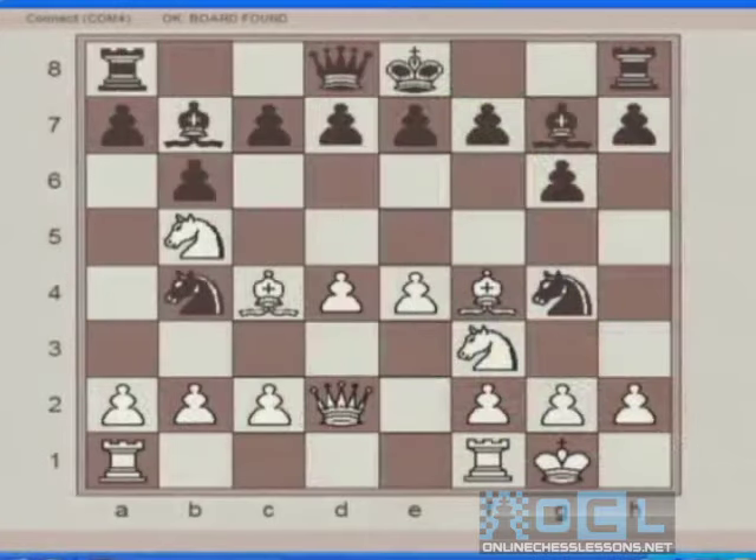This game was a very good example of what happens when White follows all the right principles — developing the pieces, controlling the center, putting the King in safety — while Black breaks all the rules by not controlling the center, developing the pieces in the wrong direction, and delaying castling too far. Of course, only beginner players would play like this as Black. However, it's very important to know how to take advantage of these errors, and that's what we are trying to show in this game.